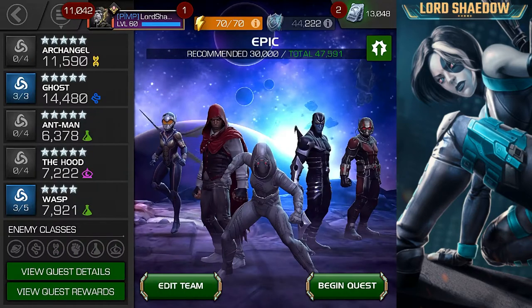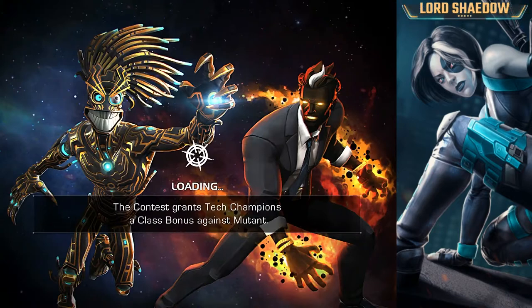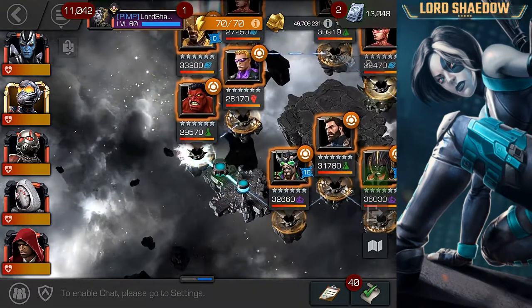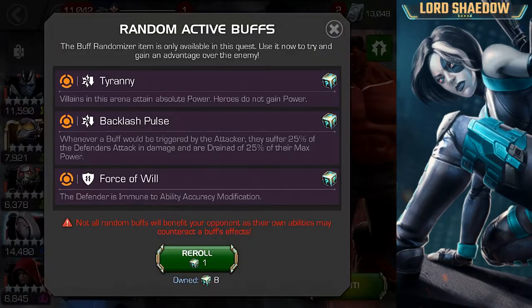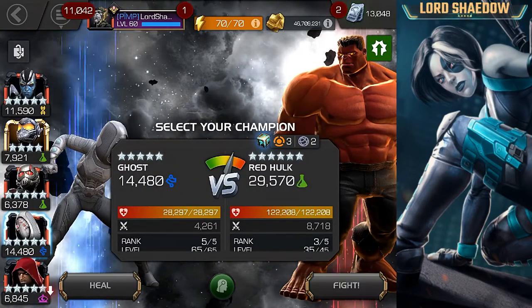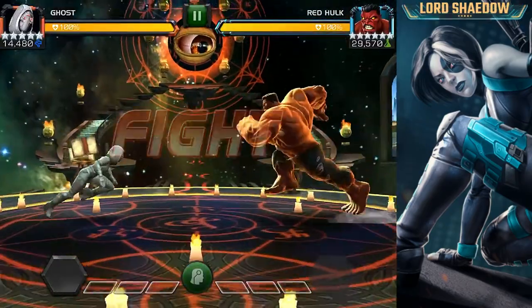Now we have the second path. I went in with the same team except I swapped Corvus — I had Corvus in the first one since AQ was down and I wasn't sure what I'd be facing. I figured Ghost would probably be able to handle it, and if she can't I'll reroll until I get a set she can. So I brought in Archangel instead.